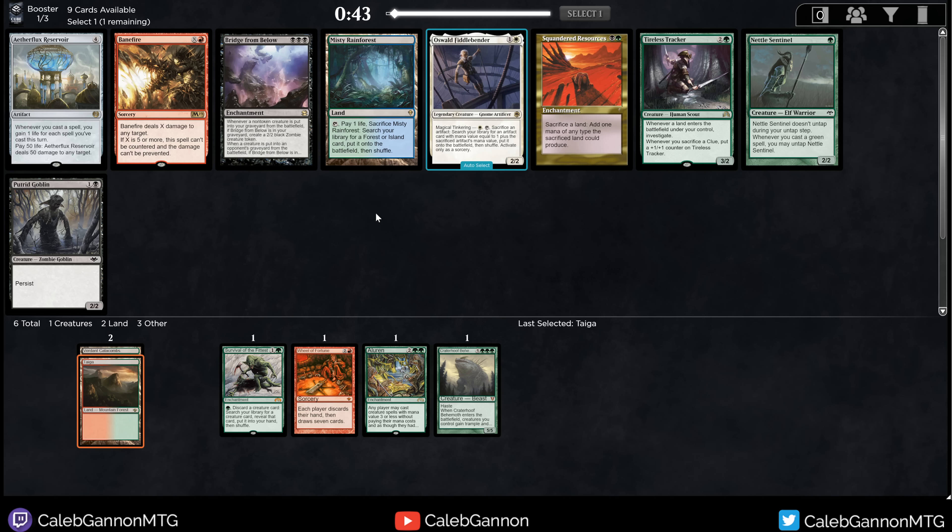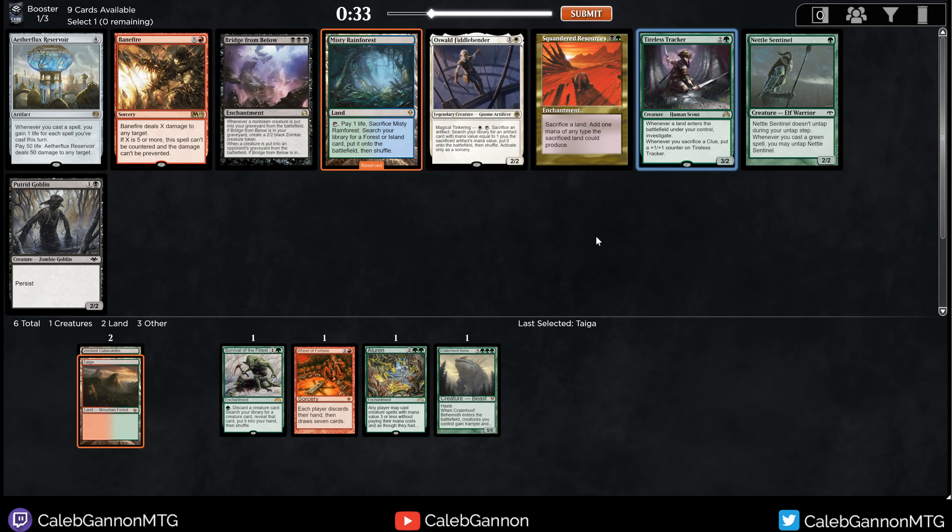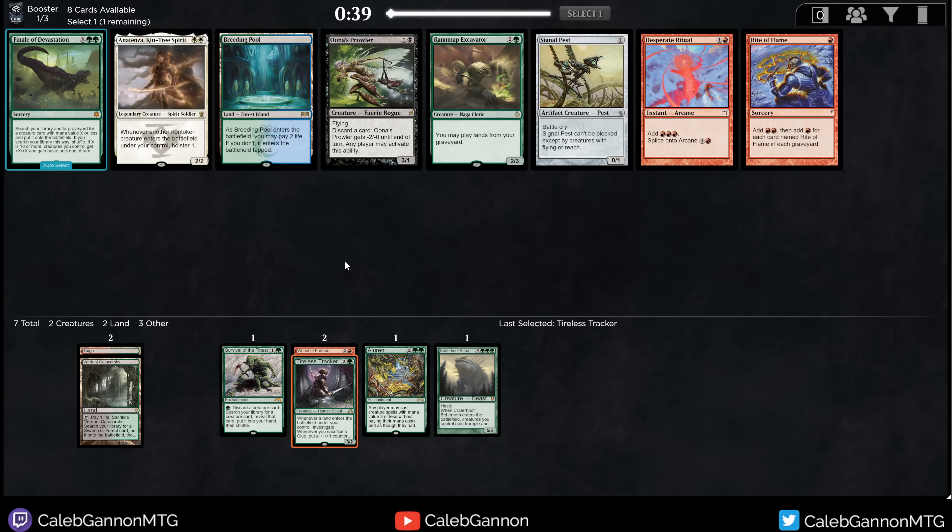There's a Taiga. There's also a Ketria Triome. I think I want untapped lands, so I'll just take Taiga. Sylvan Safekeeper is pretty tempting too, but you've got to take the fixing when you can. Misty Rainforest — and there's Aetherflux Reservoir too. Aetherflux Reservoir is a pretty easy win condition with Aluren — you just play it, you win. Tireless Tracker is tempting as well, pretty good with Aluren. You can play it, crack some fetches, and use your mana to crack clues instead of doing Aluren stuff. I'll take the Tracker.